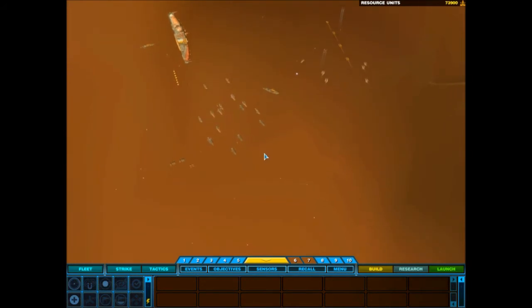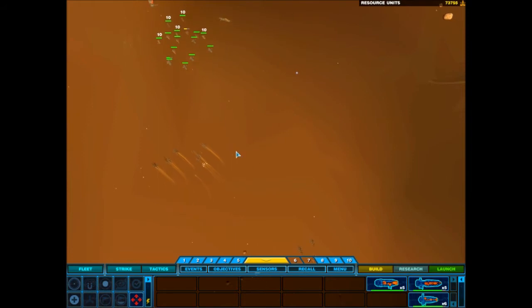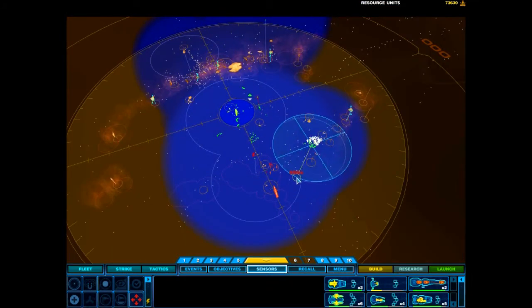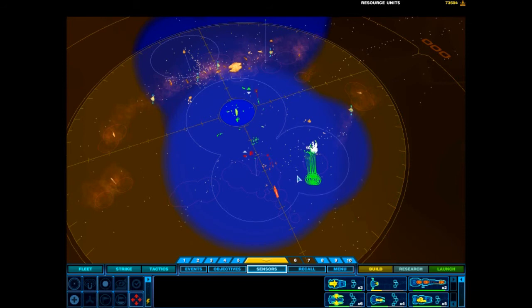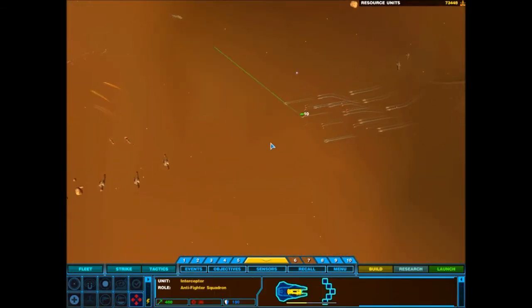Enemy contact. Let's do this. Group one reporting. Enemy contact. We've got enemy contact. Group one reports enemy contact. Move order confirmed. Coordinates confirmed. Course set. Moving to destination. Pursuing targets. Group three reports enemy contact.